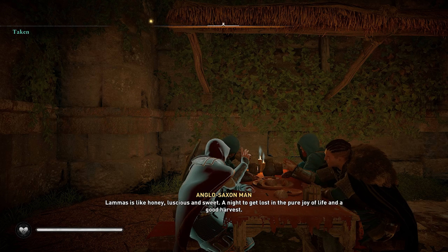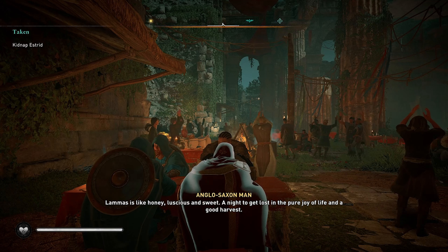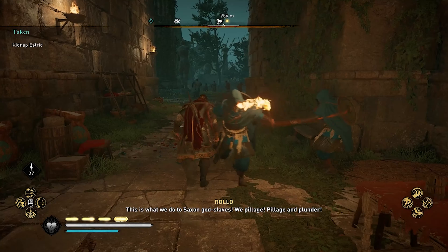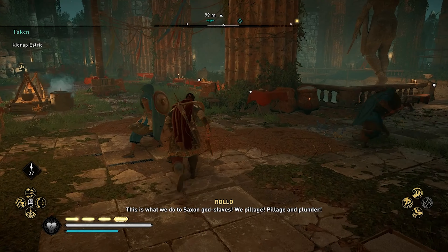My head is spinning with the mead and fires. I might even dance a jig or two. Harvest is like honey — luscious and sweet. A night to get lost in the pure joy of life and a good harvest. This is what we should do — kidnap Estrid. We kill it. There she is.